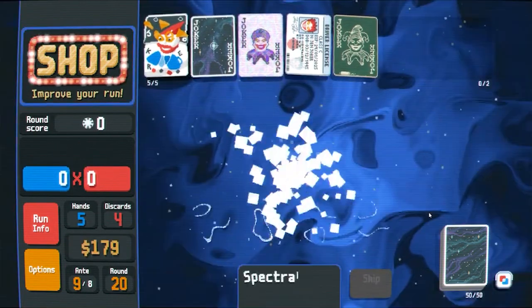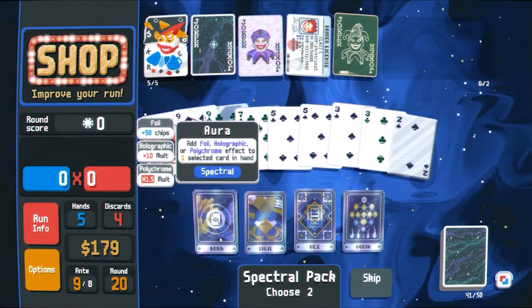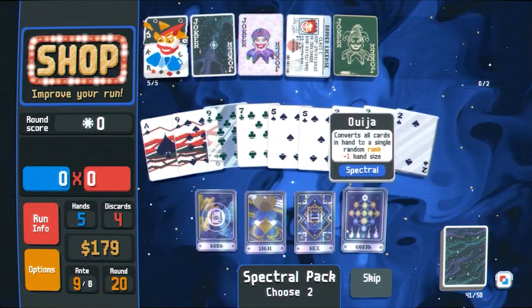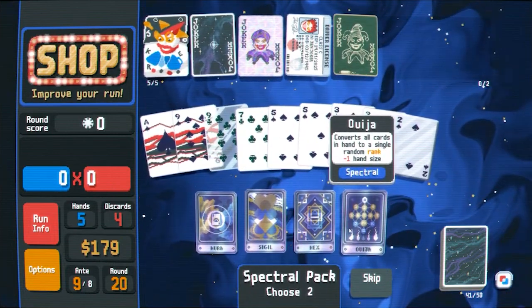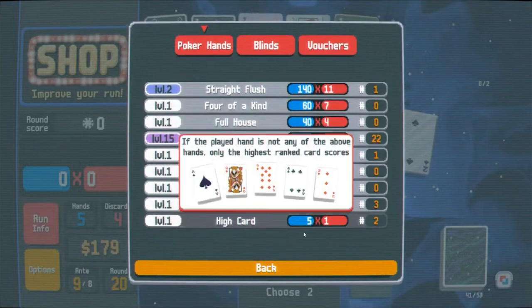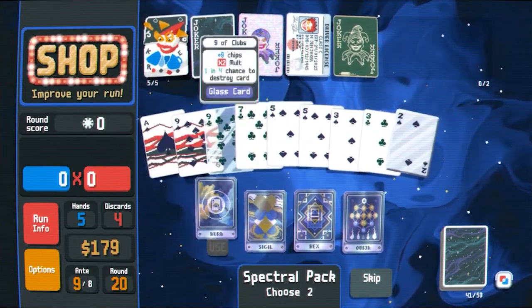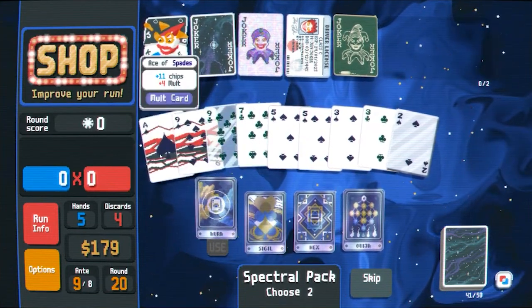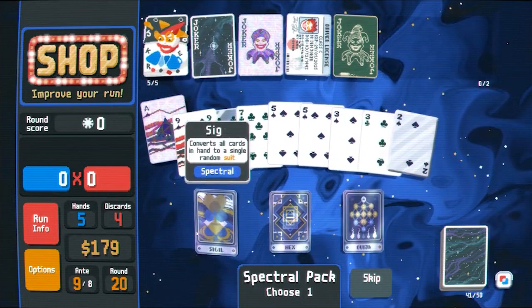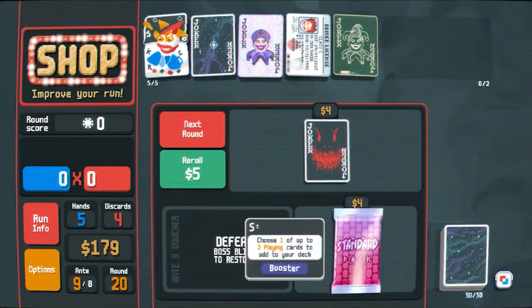Yeah, give me a spectral pack. Add foil or polychrome — that's useful, polychrome especially. Definitely don't want that. Converting all the cards to a random rank could be useful because then we could start doing flush five, but we've already upgraded flush so much I'm not sure flush five is actually the way to go here. I think we probably just aura the ace. Okay, I guess we get another one — let's try it. They're all jacks now, cool.